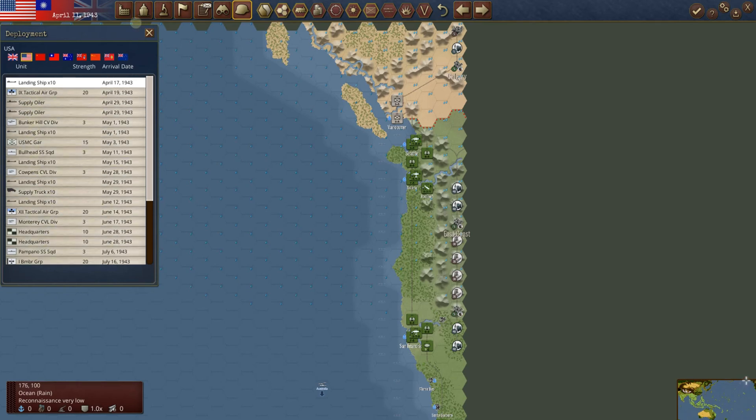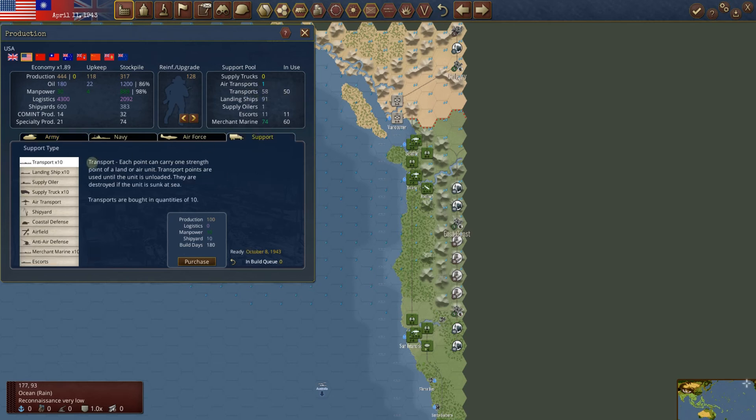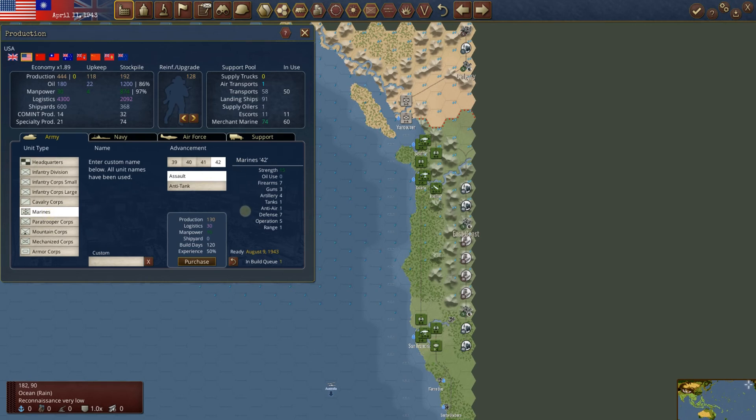It's always a balancing act — 58 transports is probably not enough. Let's go to support and build another transport. They're very expensive. We'll build another landing ship. We've got 192 left — we'll build up for another air unit, or maybe some marines. We're going to have to put in the marines. UK has only 50 in the stockpile, so we'll just leave that.